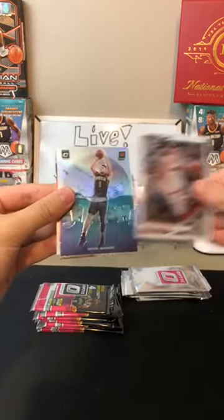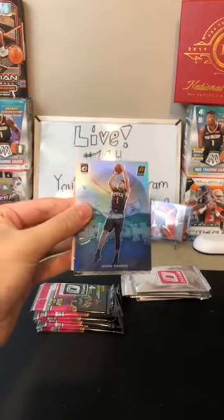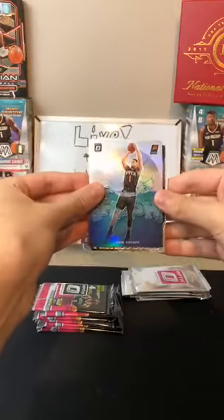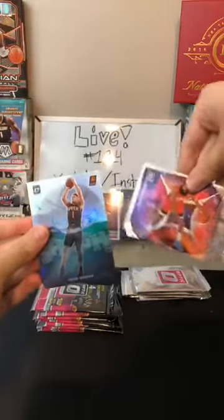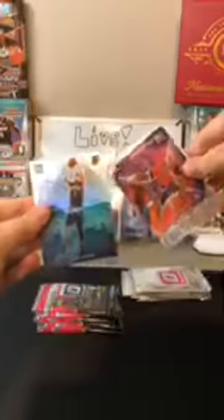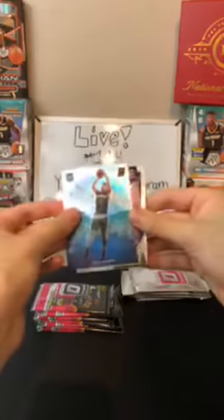Goran Dragic for the Heat. Hollow Devin Booker for the Suns — that's a nice card. Then a Fantasy Stars of James Harden for the Rockets. I thought it was LeBron at first. Then a Kevin Love for the Cavaliers. There's never enough LeBrons, that's for sure.